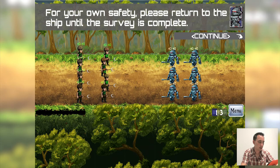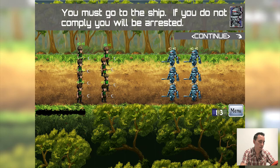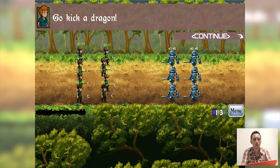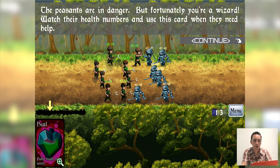The robots come in and say, 'For your own safety please return to the ship until the survey is complete.' We reply, 'Oh, we aren't with you, we just came to say hello.' The robot responds, 'You must go over to the ship. If you do not comply you will be arrested.' Go kick a dragon — so the battle is on.